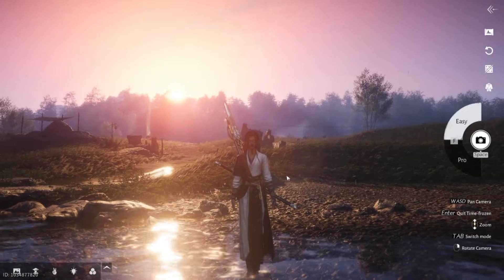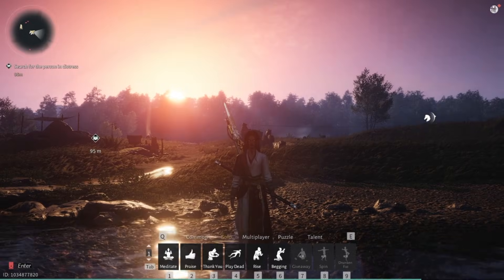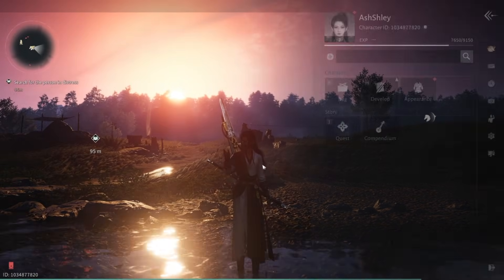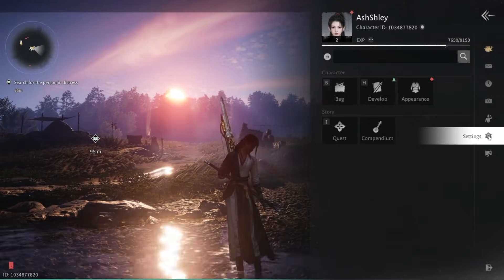If you find yourself stuck in the game, press Escape when you're not in picture mode. Go to Settings, and then Unstuck — press X or just click it at the bottom left of the screen.